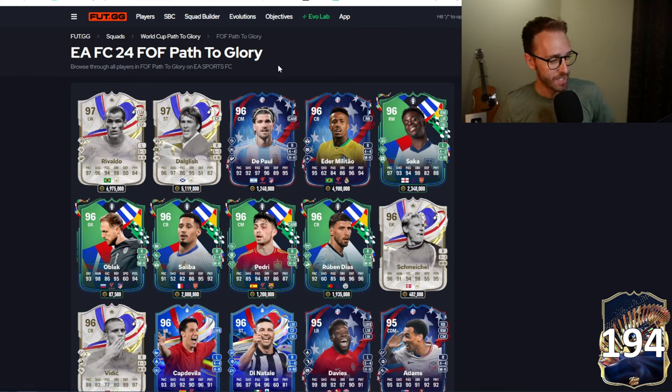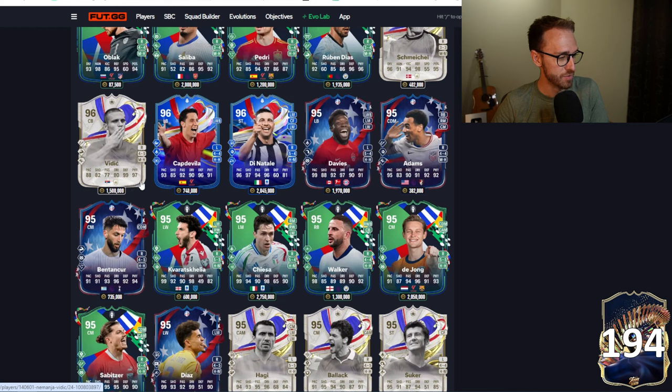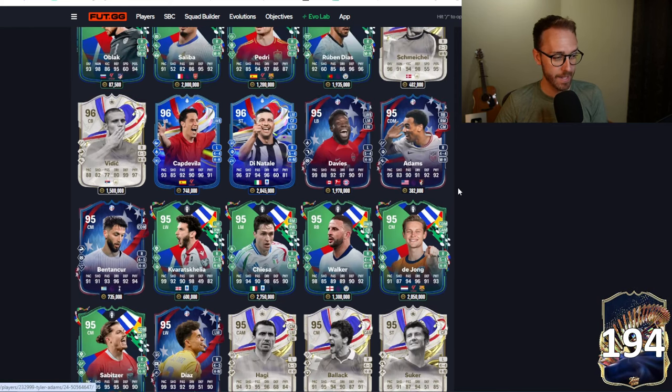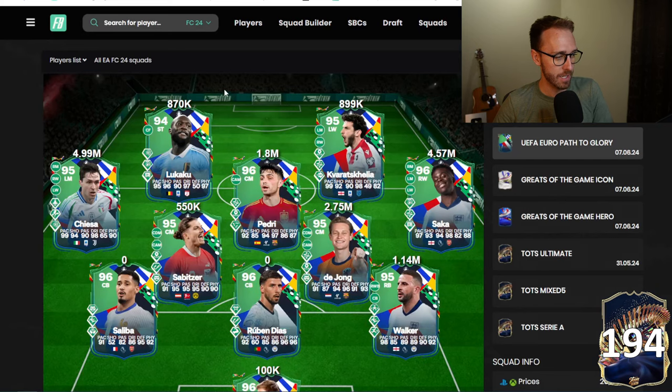The whole team looks stacked. DePaul — Messi's bodyguard — looks insane at 1.2 million; I actually just bought a couple of him. Saka looks mental. Pedri is wild. Even the icons and heroes are crazy — Vidic has 99 defending and 97 physical with a five-star weak foot; I'm really hoping Serbia get those four goals to upgrade him. Di Natale looks insane as well, Bentancourt is great, and Tyler Adams for a Prem midfielder is incredible. You look at this team and the stats — they all have three play style pluses, and it's those stats that make these cards stand out above the rest.